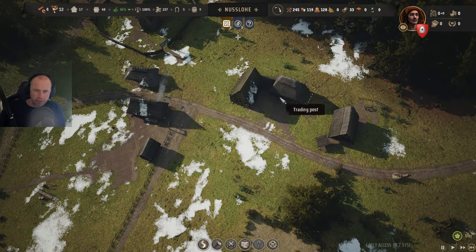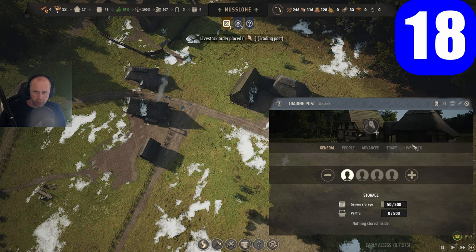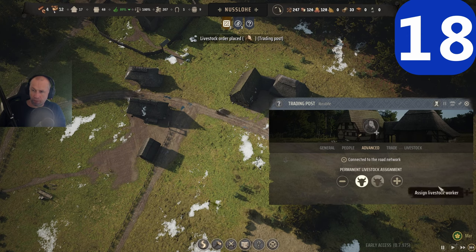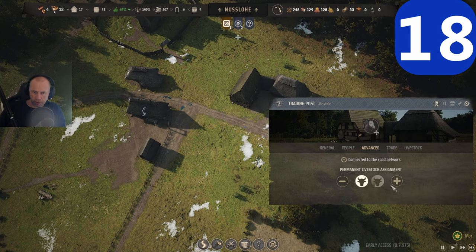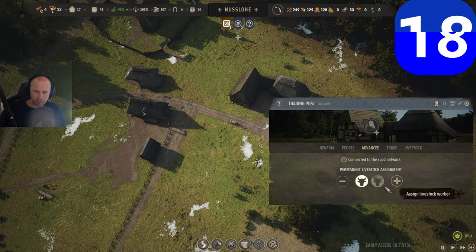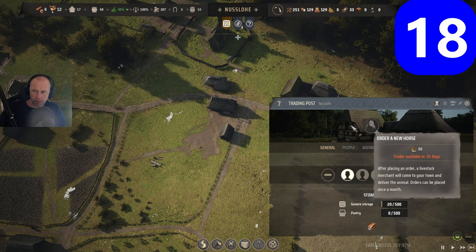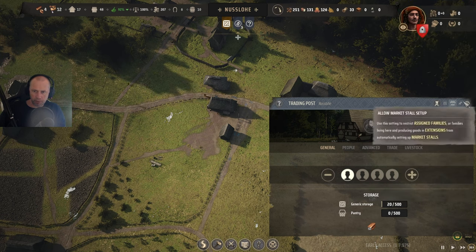If you want to sell stuff much faster, order a horse or two. Go to the trading post, add the horse, and if it hasn't arrived yet you can pre-plan it — when it comes it will automatically go to this trading post. Horses can carry much more items, like 50 at a time, while a person can only carry 10.